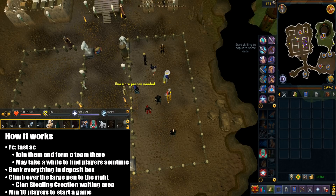I'm going to explain how to start this game. The FC for this is called FastSC. Just join them and announce to form a team there. It may take a while to find players sometimes, as this game isn't very lively compared to the past.